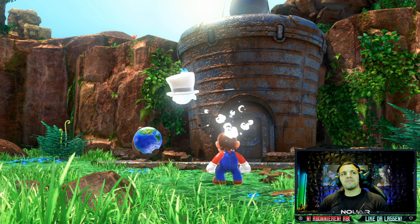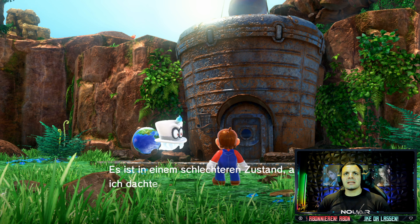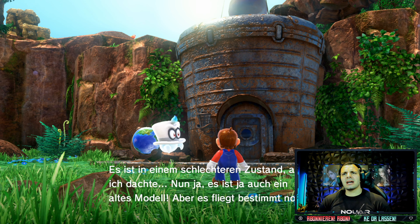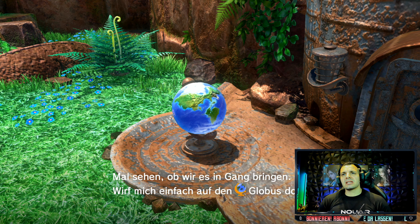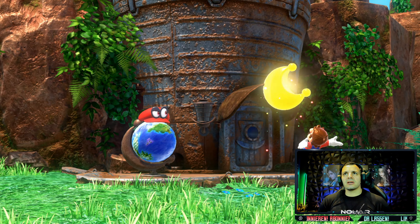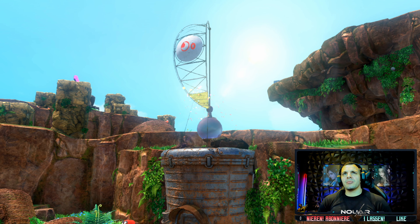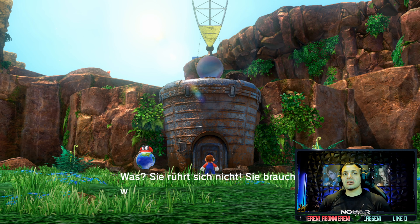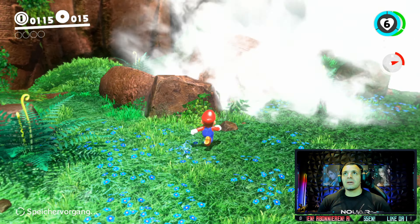Da ist die Odyssey. Genau hier nach haben wir gesucht. Es ist in einem schlechteren Zustand als ich dachte. Nun ja, es ist ja auch ein altes Modell. Aber es fliegt bestimmt noch. Um das Ding zum Laufen zu bringen, braucht man ein paar Monde. Sie rührt sich nicht - sie braucht wohl noch mehr Energie. Meinst du, es gibt hier noch weitere Power Monde? Ja, die gibt's safe, und die holen wir uns auch.